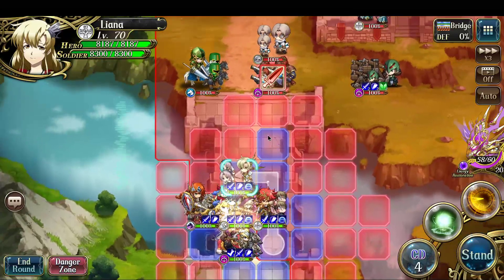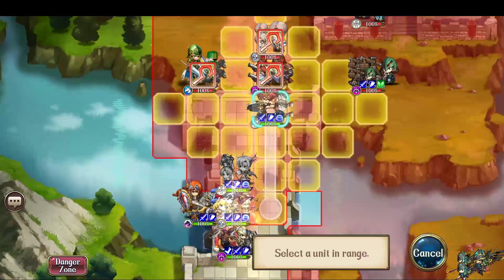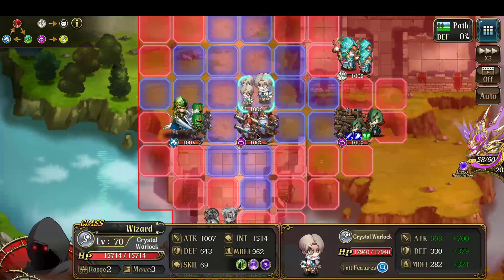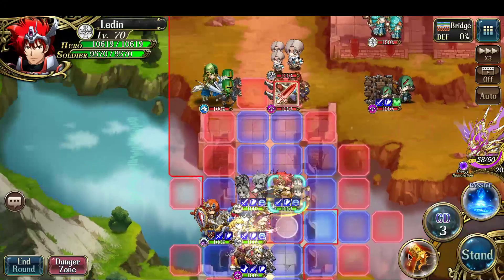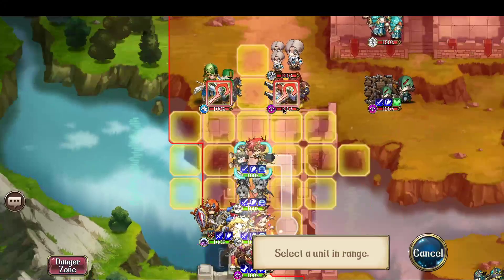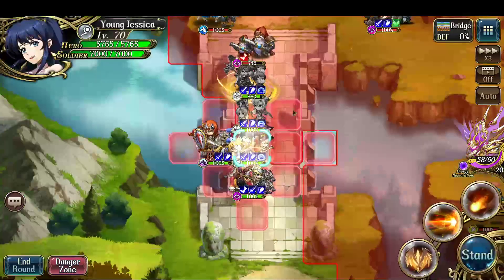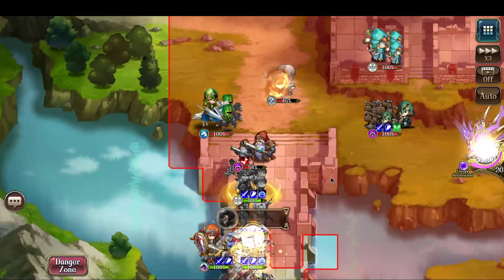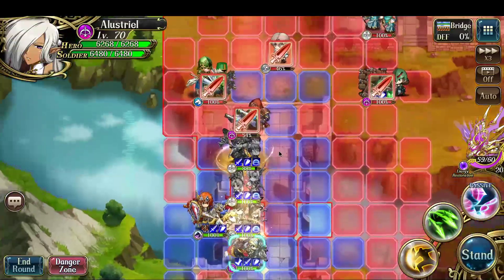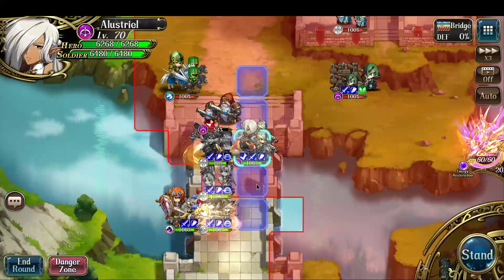I have to move Lyanna first because I moved the Archer. I keep forgetting about that — it's such a frustrating thing. Crystal Warlock is asleep. Dwarven Adventurer has single target strike, so I'm clearly going to pull. A single target strike — I'm probably going to try to rip up the Crystal Warlock. Double attack. Down it goes.